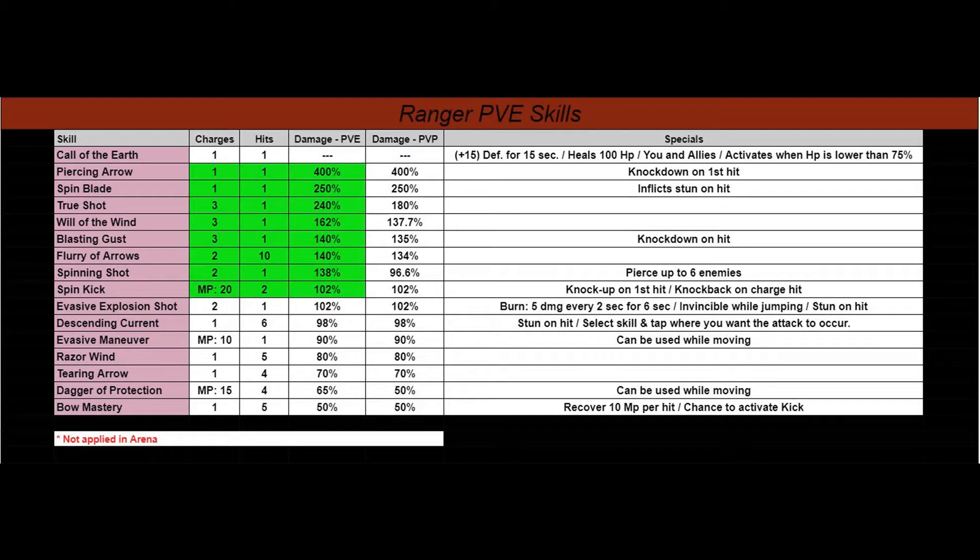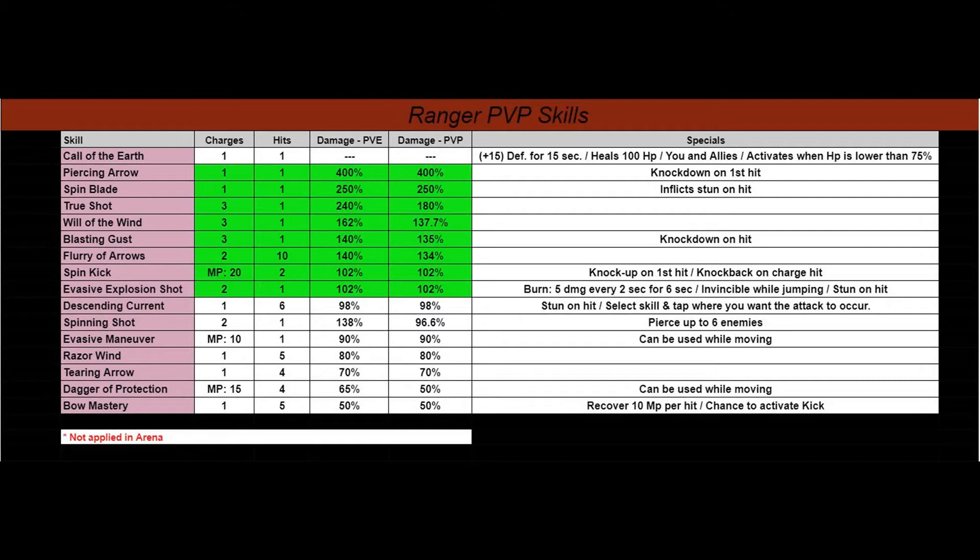With that, let's go ahead and show you if it's different for player versus player skills. As you can see, not much has changed. The only thing that has changed is the Spinning Shot, which is two skills below the green area, and the Evasive Explosive Shot, which is the last green on the bottom — those guys swap places because Evasive Explosion Shot is a higher damage percentage than Spinning Shot.